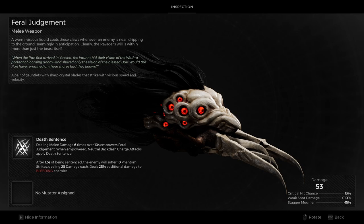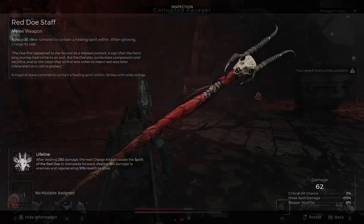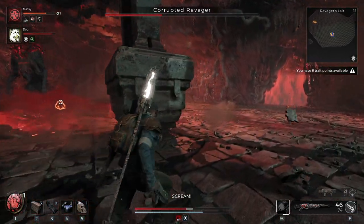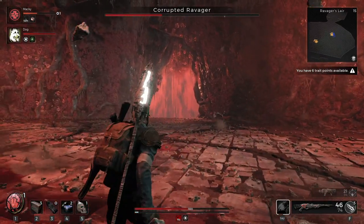The Merciless Longgun works very well with that amulet. Then we have two melee items: the Feral Judgment, a pair of gauntlets with sharp crystal blades that strike with vicious speed and velocity, and the Red Doe Staff, a magical stave rumoured to contain a healing spirit within, which strikes with wide swings. Depending on how you defeat the Ravager will determine what reward you get, and you can use adventure mode to keep going back and complete it a different way to get all four rewards.